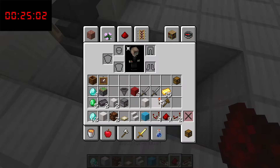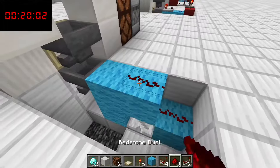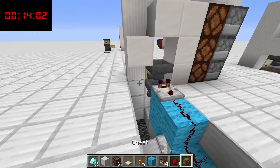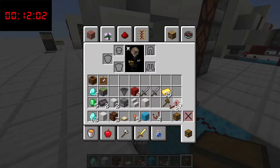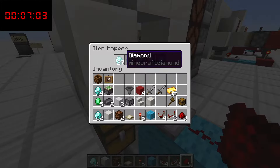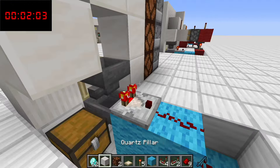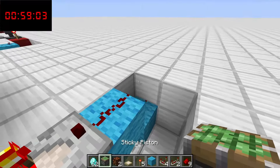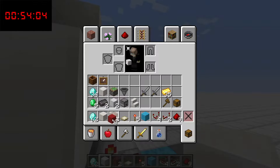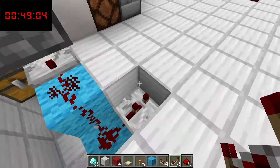Grab some more redstone stuff — light blue wool like that, a repeater, two pieces of redstone, a redstone comparator, a torch, and our profit chest like this. Then put in some diamonds — this first slot should go down to 18 again. Perfect, everything is fine. Then grab a piston, put it facing in that direction, get a quartz block in like this, and then grab some more red wool and go on with the redstone. First of all, let's start with the inputs — repeater set to two ticks.